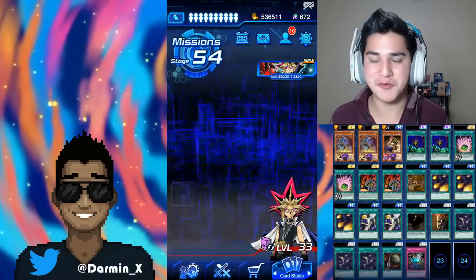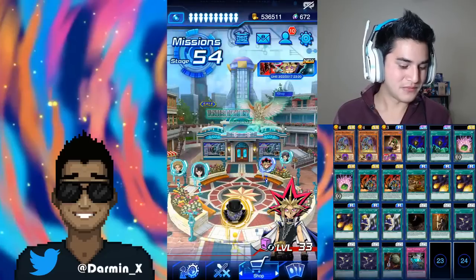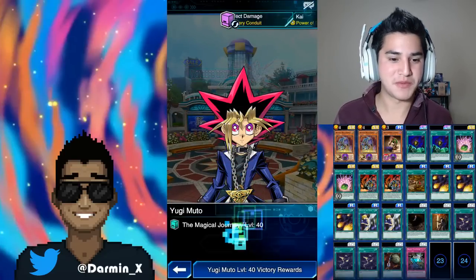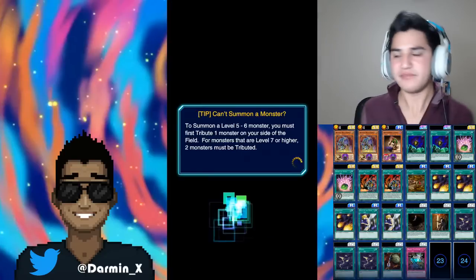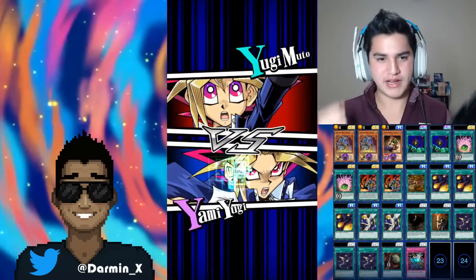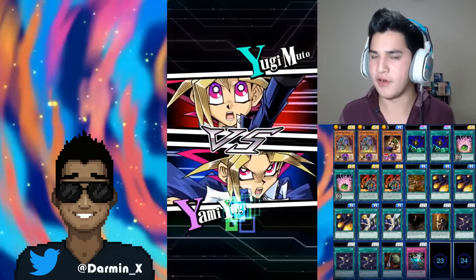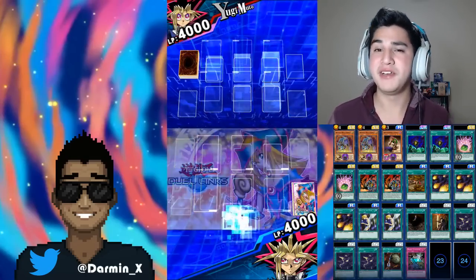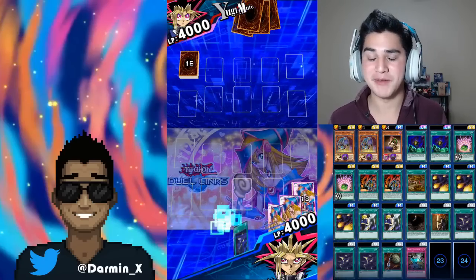Do we have anything else? This is a short video. Do we want to take out Yugi? I'm going to use the same deck. Level 40 — bring it on! He doesn't have Sphere Kuriboh, so I'm going to attack him directly. Bring it on, little Yugi! We're going to beat him, we're going to farm him right now with this. Wouldn't it be amazing if everything I said came true?